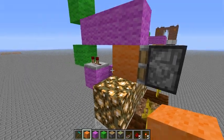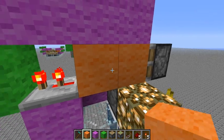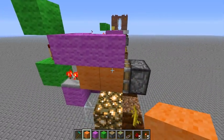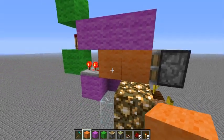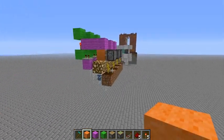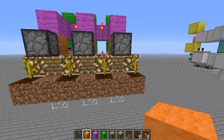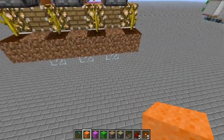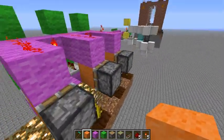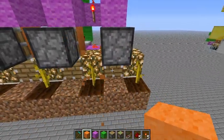If this block gets pushed out, that turns on — which turns this line off — which allows this piston to then retract. So you can just set those up right next to each other and have a fairly compact farm, with a water stream flowing right along this part here to take your items away. And that's a BUD switch.